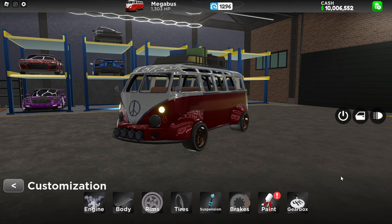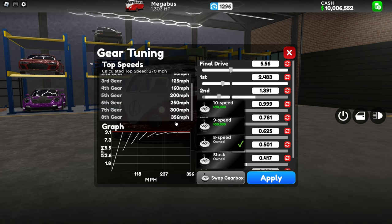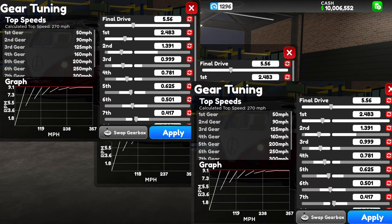Alright, so I did the geotuning setup on the Volkswagen Van — it's actually kind of okay. For the swipe geotuning, I recommend you guys use 8-speed because it can actually hit 356 mph. It's actually not that hard, pretty easy. Don't recommend spending on 9-speed or 10-speed because the speed decreases by a lot. When I try to use 8-speed with fully stock on, it doesn't really hit that top speed. Even though I just moved the graph, it's actually pretty good — almost. The top speed I hit is 350 mph. Screenshot this so you guys can copy and paste it.